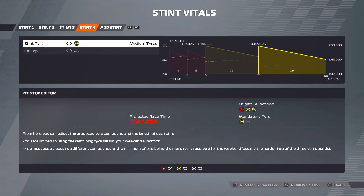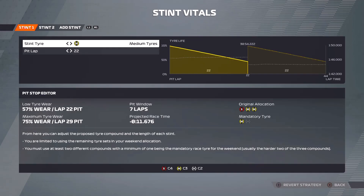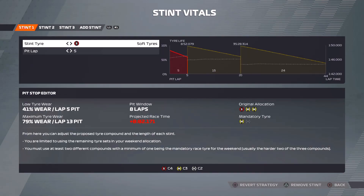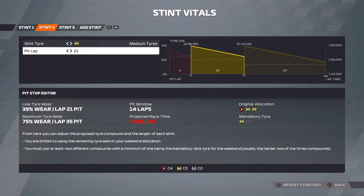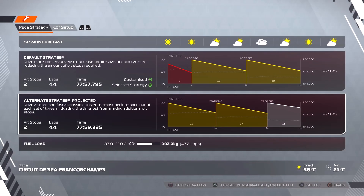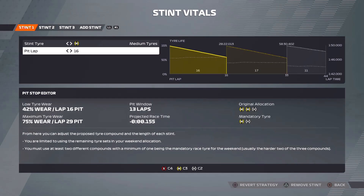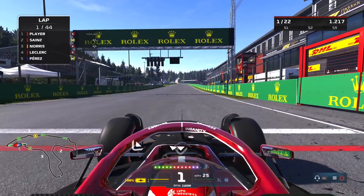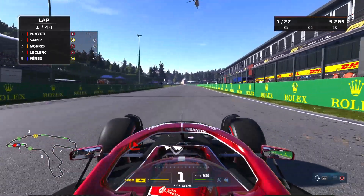In terms of strategy for this one, the fastest way to get to the end would ideally be two sets of medium tyres, but of course that is illegal — you need to change compounds. So it'll be soft to two sets of mediums, but it will be a fairly short stint on that soft set of tyres. Here we go then to the five red lights, and it's lights out — away we go for the Belgian Grand Prix.